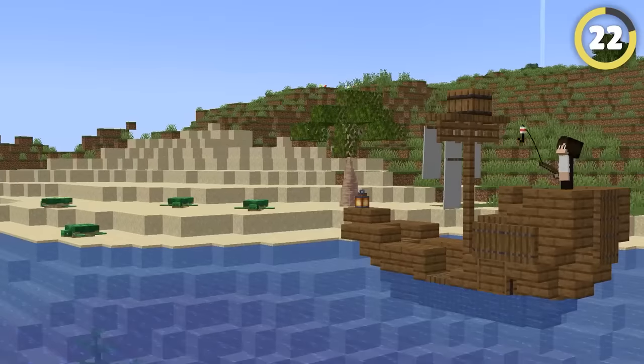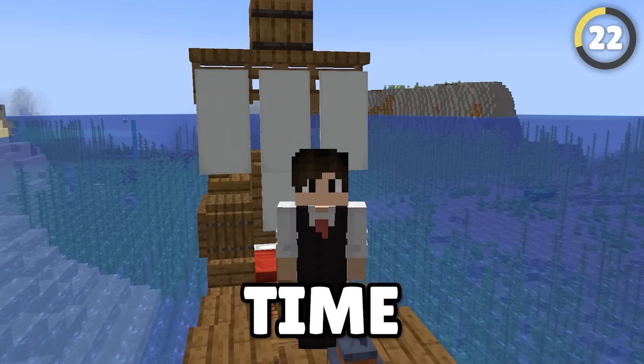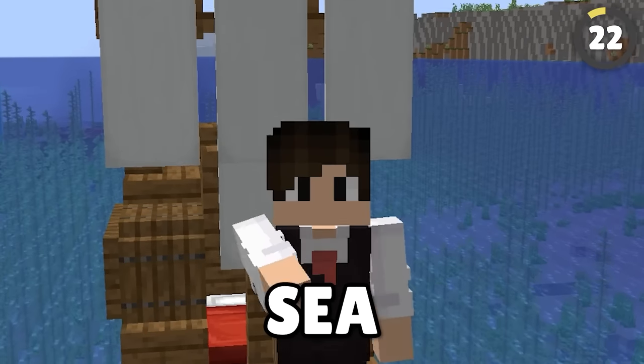Not every person wants to live in a house on land. Some people want to live on a boat, and this building hack lets you have all of your necessities on one small boat. Time to sail the seven seas — see you later.